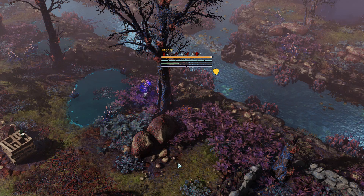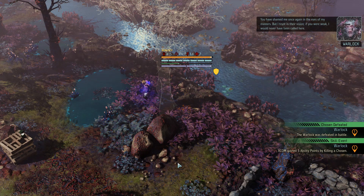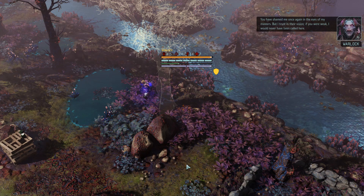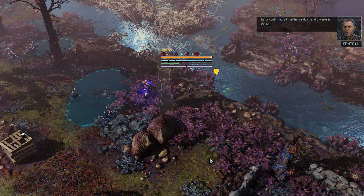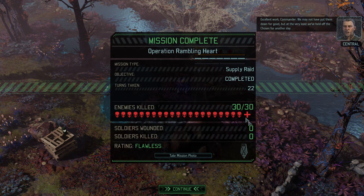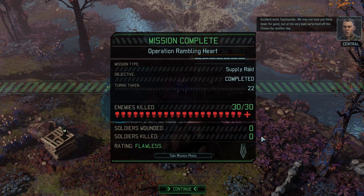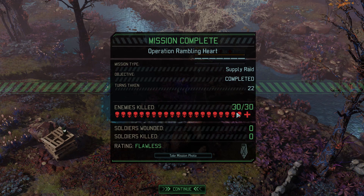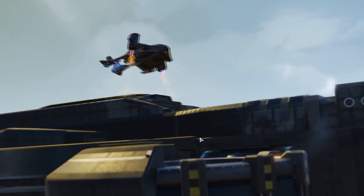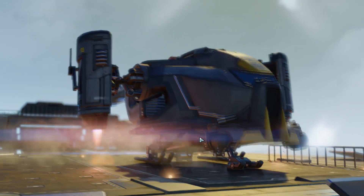Holy shit, that was a tricky mission. You ashamed me once again in the eyes of my masters. Status confirmed — all hostiles are down and the area is secure. Mission accomplished. Excellent work, Commander. We may not have put them down for good, but at the very least we've held off the Chosen for another day. So this had 14 enemies listed — 30 enemies we ended up killing. No damage to any people. Everyone sergeant or lower. I'm pretty pleased with that mission. Couldn't really have gone much better.